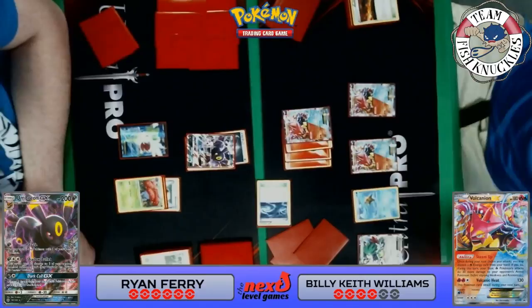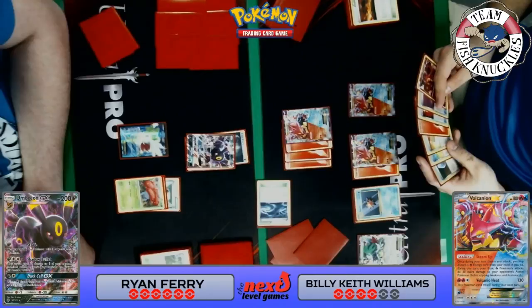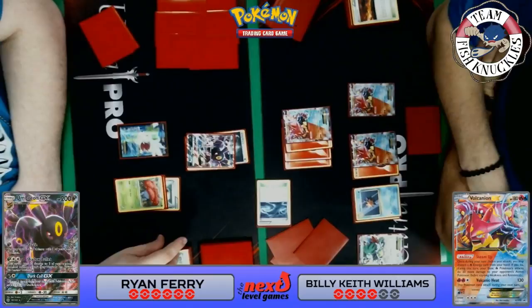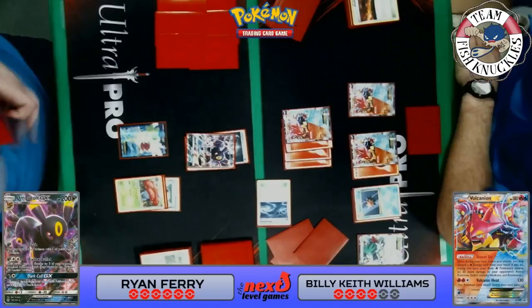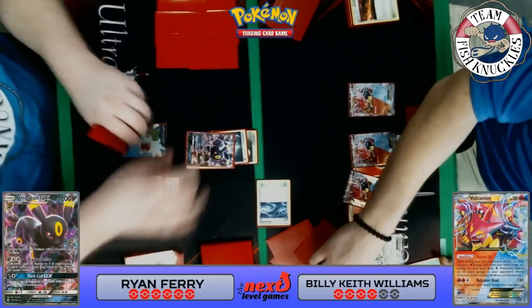Keith attaches energy to Volcanion EX and a Starmie comes down. He could Space Beacon here to discard a trainer card from his hand so he doesn't draw into it later — a nice play. On Ryan's turn, he does have a Double Colorless, so he will be able to Shadow Bullet. Keith will also be able to attack this turn. Ryan has a Lysandre — he can bring up the Starmie and take a knockout, going down to five prize cards.